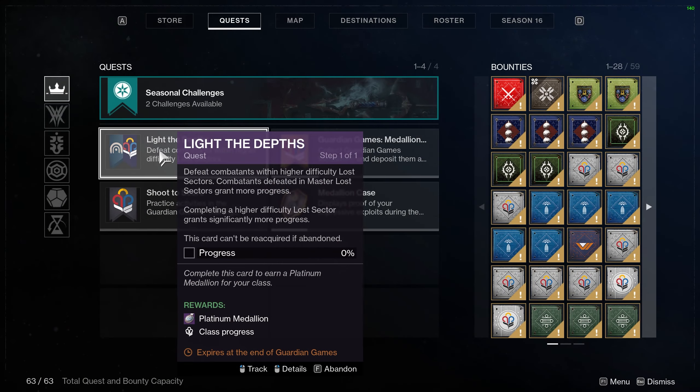All you have to do is grab the Platinum Medallion Contender card and you can complete three Legend Lost Sectors or two Master Lost Sectors. Given that the Sepulchre Lost Sector is one of the easier ones to do, that shouldn't be too difficult.